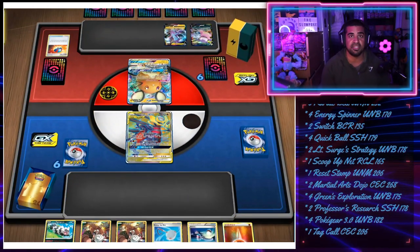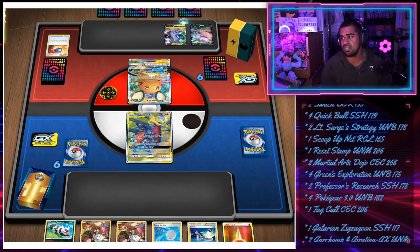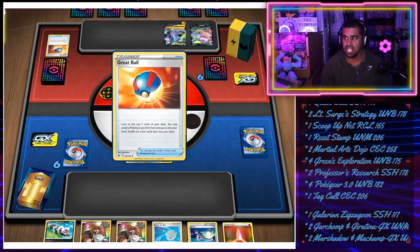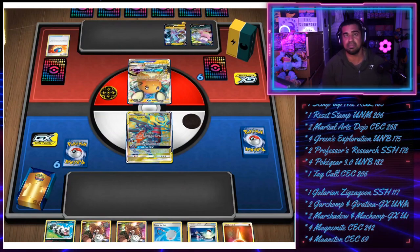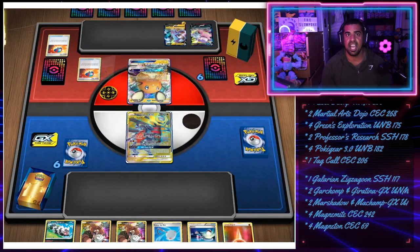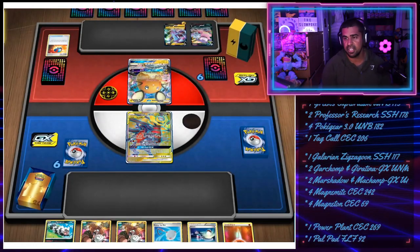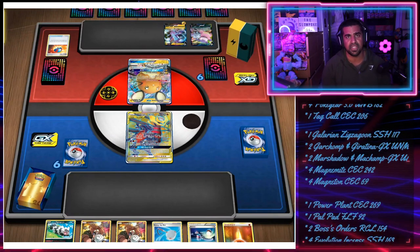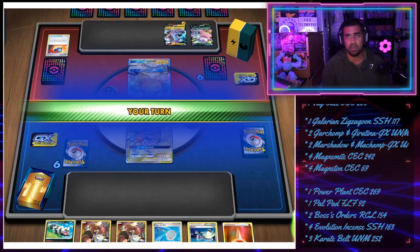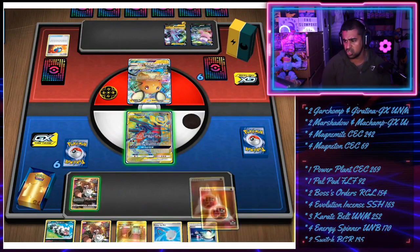Our opponent puts down the Galarian Slowbro and the Toxtricity V, so now I figure it's going to be Toxtricity VMAX. On face value this can be quite scary because Toxtricity VMAX can throw down a lot of damage faster than we might be able to throw it back. But luckily, because it's got 320 HP, the maths works out perfectly to where we can Linear Attack it, have a Dojo in play, and then Calamitous Slash it afterwards. Provided our opponent doesn't get too many Poison ticks, we can actually survive the big kick - I think it does 240 G-Max.